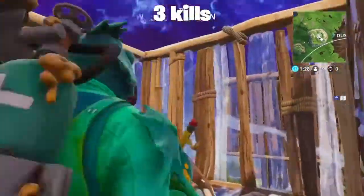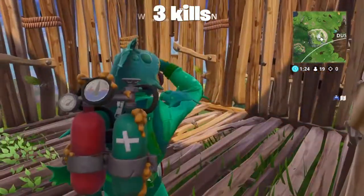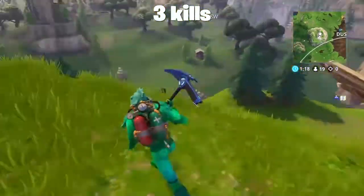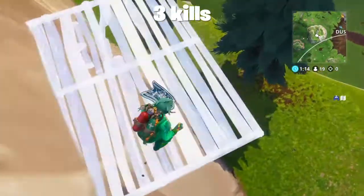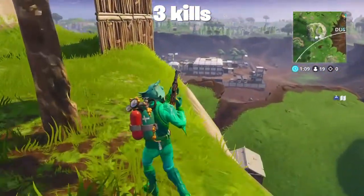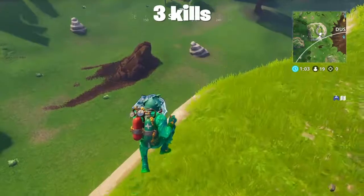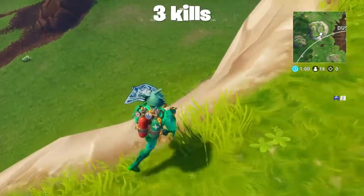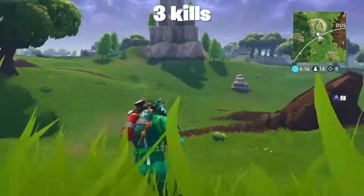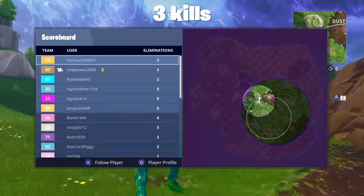Then I just drink my minis and move. Earlier today I placed third because I fell to my death because of Builder Pro — I was trying to place a floor piece but I pressed R2 instead of R1. There's quite a bit of people in the Dusty Divot — oh my gosh, there's like four people there. Those people have got to be teaming, the yellow and the blue one.